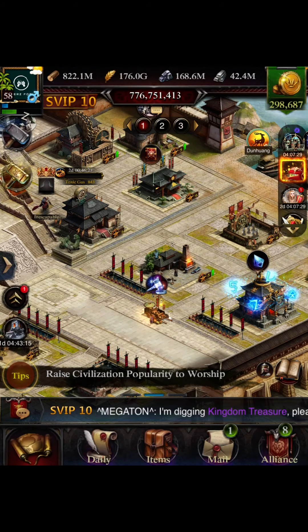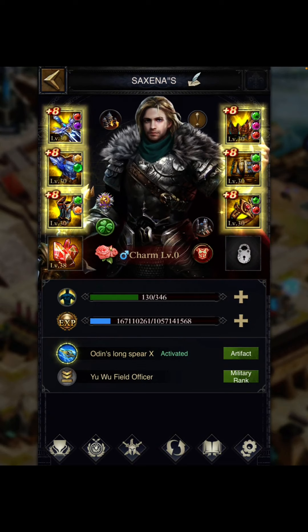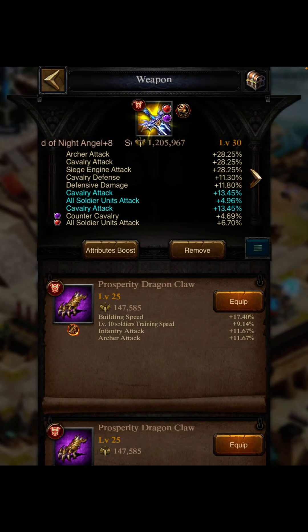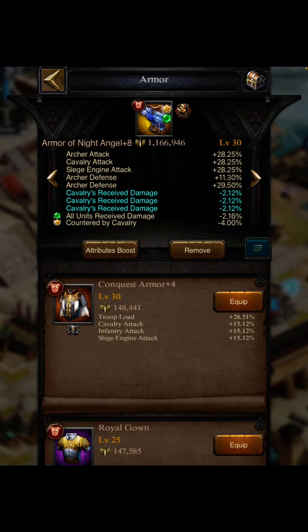Now let me show you the gems I am personally using. My castle is built on infantry plus cavalry for offense and infantry plus siege engine for defense, so I use different gems for each purpose. For offense, I'm using counter cavalry very frequently in my equipment because many players use cavalry in their marches — so counter cavalry helps increase damage against the opponent's cavalry. I also use all-unit attack, cavalry health and attack, and cavalry damage.